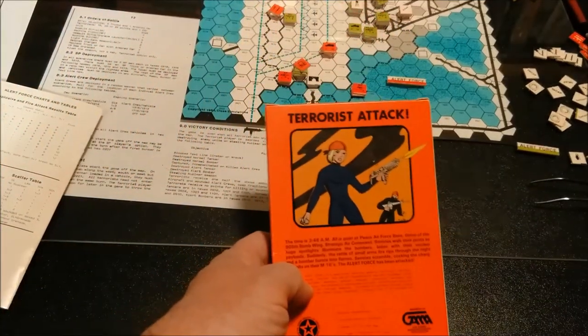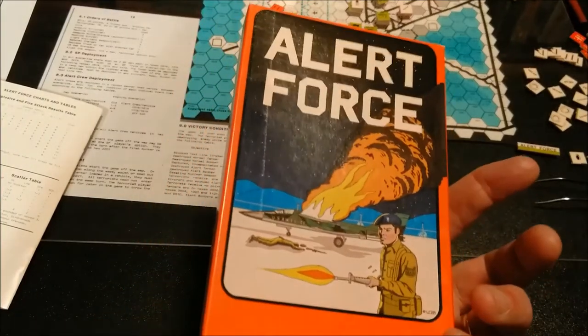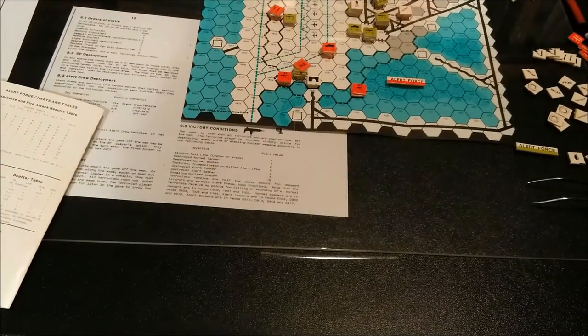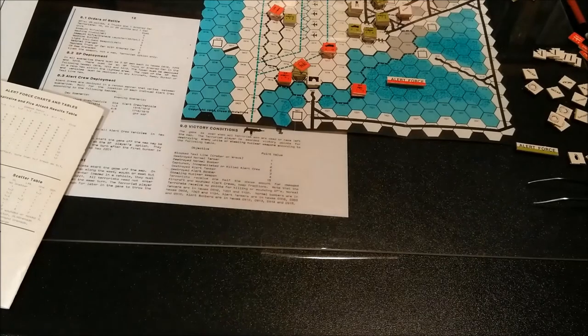We have some wonderful cover art on the front and the back. Let's see what it says here on the box. The time is 3:48 a.m. All is quiet at Peace Air Force Base, home of the 905th Bomb Wing, Strategic Air Command. Sentries walk their posts as huge spotlights illuminate the bombers, laden with their nuclear payloads.